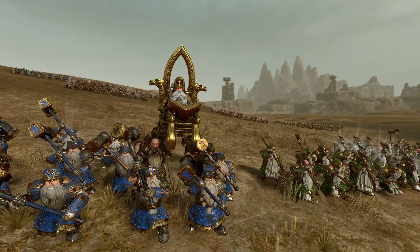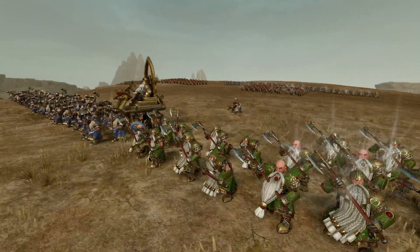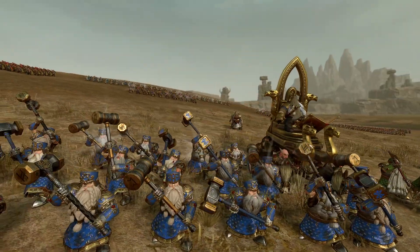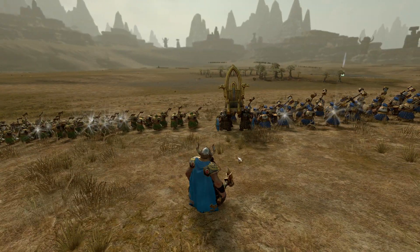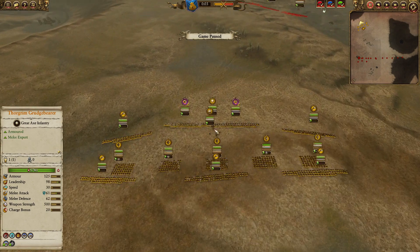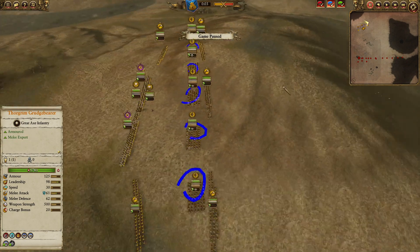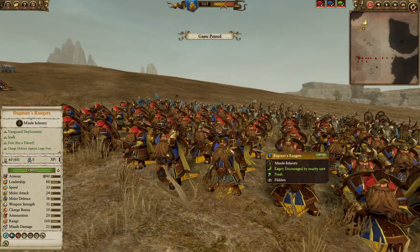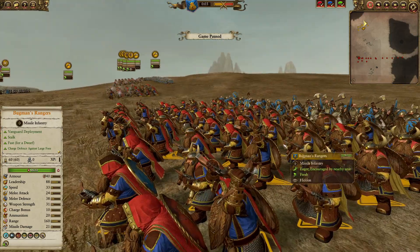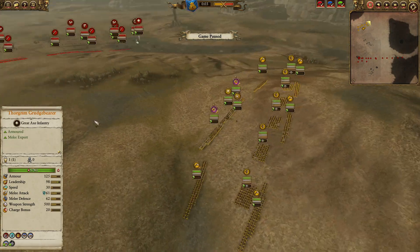My Dwarf fans will recognize the Grumbling Guards and also the Pig Gate Guards alongside Thorgrim, and behind them we have a Runesmith. We also have five Bugman Rangers — I love them even though they got nerfed. They're still probably one of my favorite units on the Dwarf roster and still very strong.